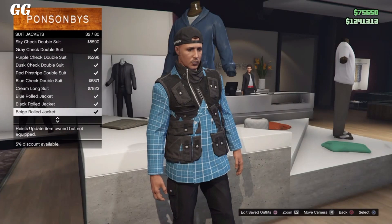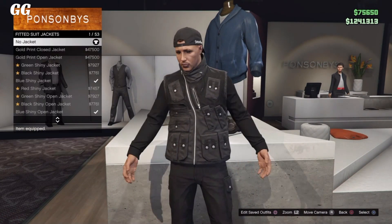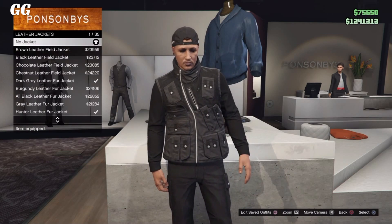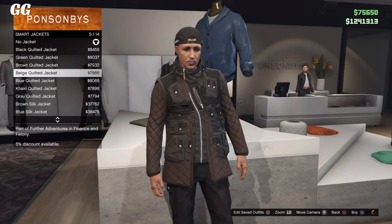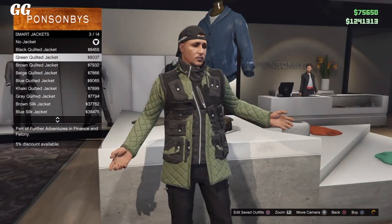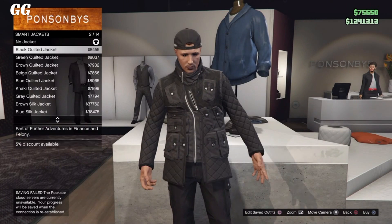Simply after that, scroll through any suit jackets, leather jackets, bomber jackets, or even the new jackets — and as you can see, it will glitch out. You can try out different ones, and as you can see it looks pretty dope with the new smart jackets. You can try them out and make some cool outfits.